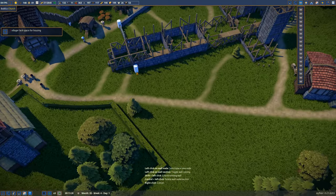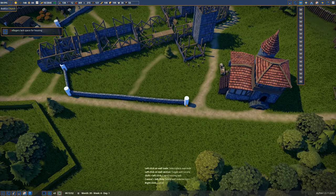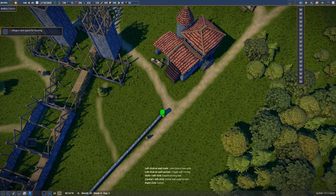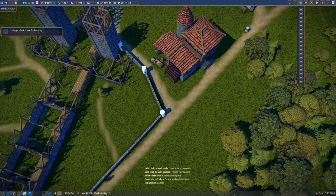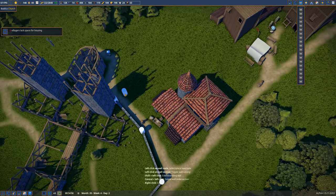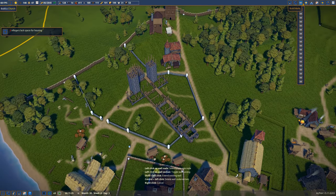We'll do the same thing over on this side — take it from here out to this pathway and come down here. That's the bailiff's office. So we'll come in here and bring this along like that, get one more out this way. So that'll be the cathedral's area. That is perfect — right along where I wanted that to be.